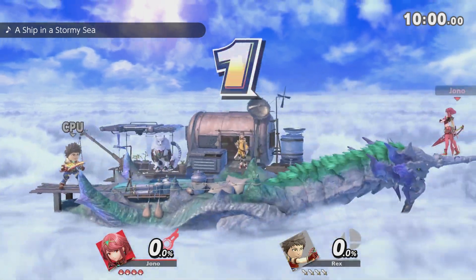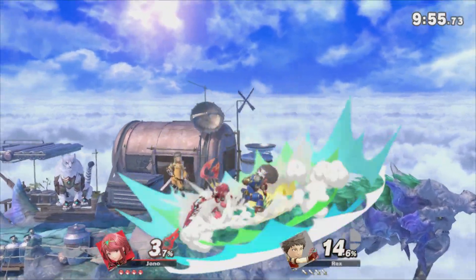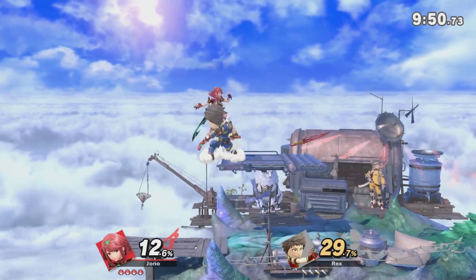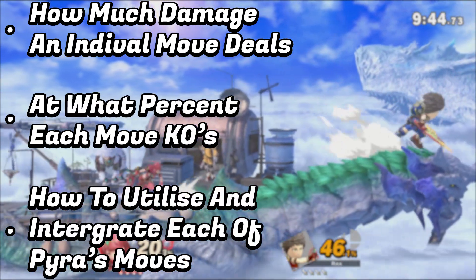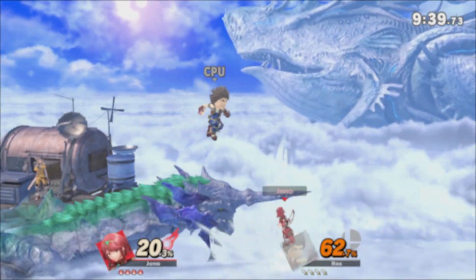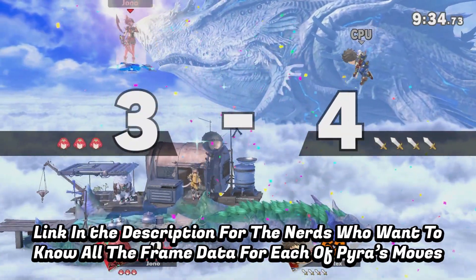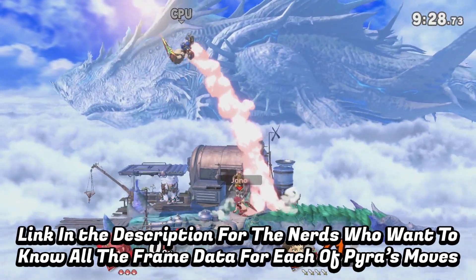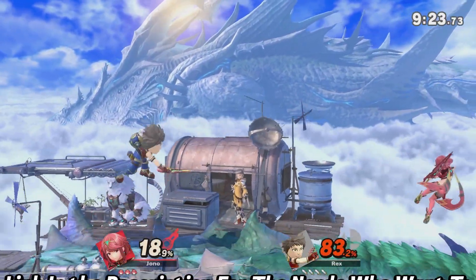Hey guys, welcome back to the channel. My name is JB Spherefreak and today I'm going to be giving you all the information that you need on how to play Pyra — the basics. Throughout this video I'm going to be giving you all of the damage percents that any move will do, when each individual move will kill, and what is the best way to utilise these moves into your playstyle. All kill percents were done on Bowser from centre stage, so realistically these are the highest points that you should ever be able to kill at, as lighter characters will die easier. Also keep in mind DI and things along those lines — just the standard stuff.